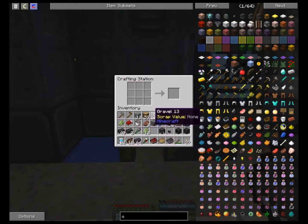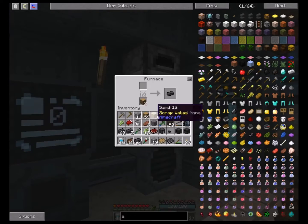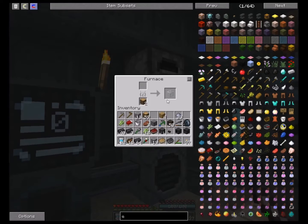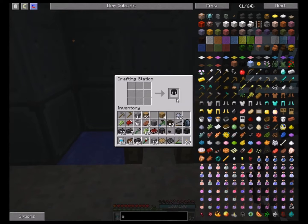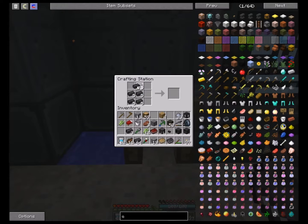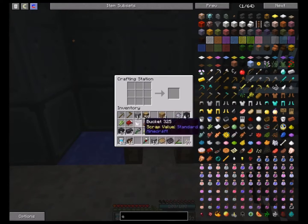And now we gotta make some glass, so I'm gonna have to bust up some gravel here. Let's stick our sand in there, get a piece of glass - there's our glass. Let's see if I can remember how to do this. Is it surrounded? Is it like this? There it is - seared tank. Alright, now I think it's just four though. Let's see - yeah, gives us eight. We're gonna need more than that. Got another stack here, that's just twenty-four. Well, we'll see how far that gets us.